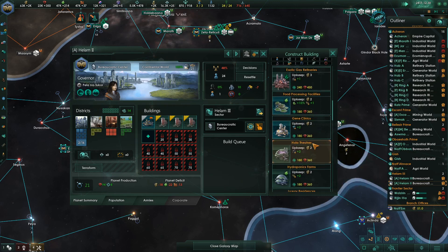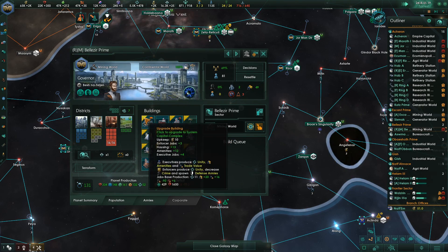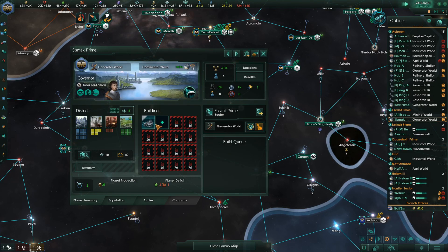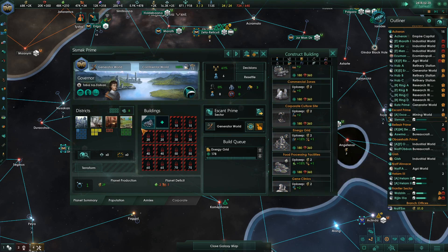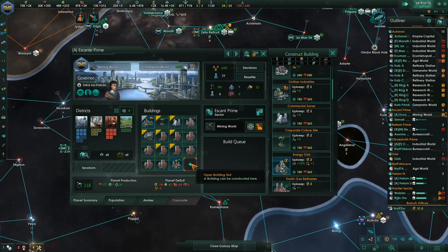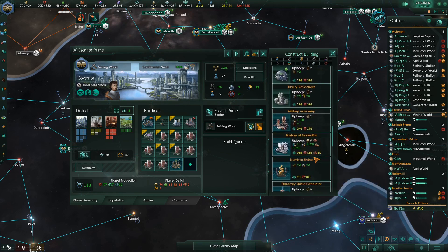That's what we did to these guys — let's keep doing this though. Mystic shrines, they're pretty. Sysimek — it's a generator world for you. This is purely an administrative world, but it can take a new Mystic Shrine.